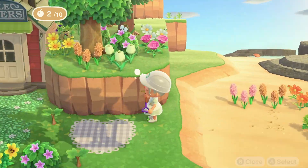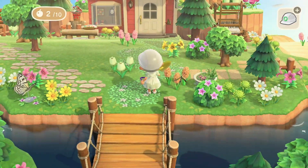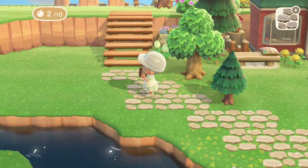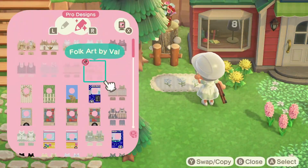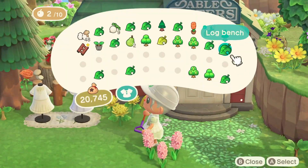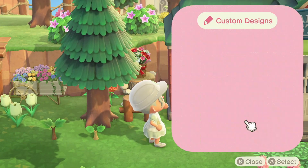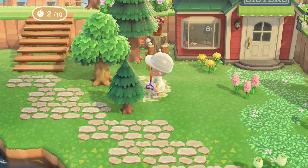I'm grabbing some flowers I set aside on the beach to fill in the rest of this area, and then we'll move on to the left side of my build. As I'm looking at this area I'm noticing the pathing is a bit too thin, so I add an extra tile — I think it helps take up a bit more space without seeming too overwhelming. Then I'm seeing if I like having some dress designs laid out in front of Ables, but it still leaves an awkward amount of space I need to figure out how to fill in.